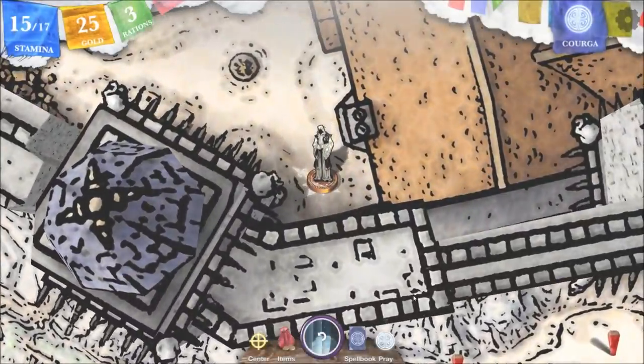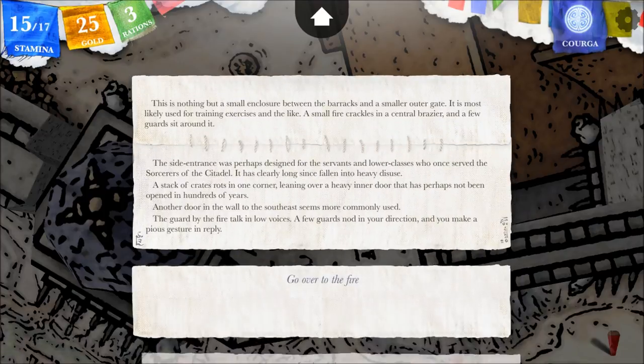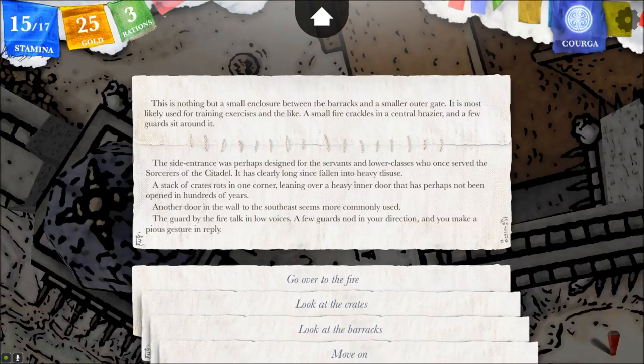You've entered the citadel of Mampeng. Here, no decision can be rewound — that's not good. This is nothing but a small enclosure between the barracks and a smaller outer gate, most likely used for training exercises. A small fire crackles in a central brazier, and a few guards sit around it.